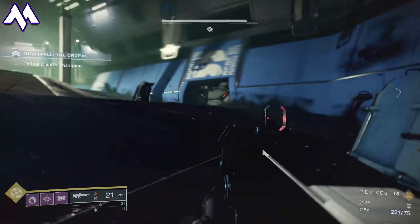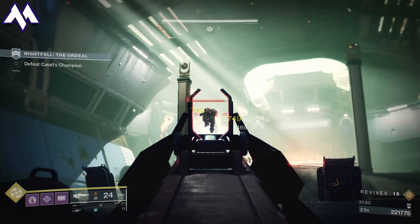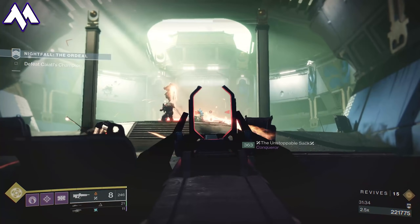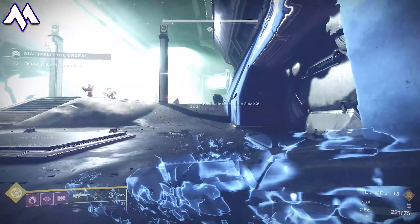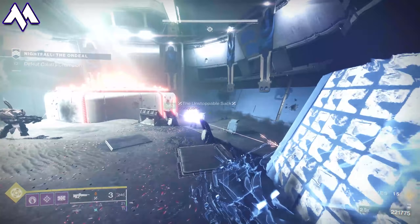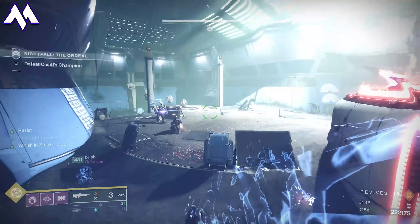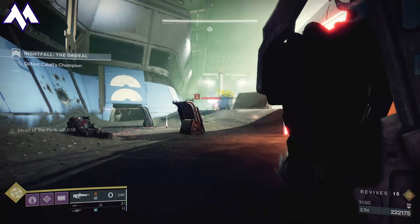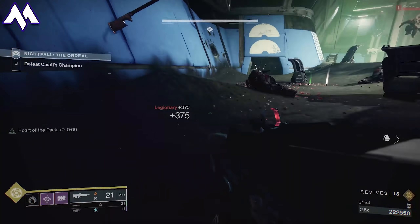Have one person constantly pulling aggro so that the fireball attacks — which can one-shot you — get cleared. Once the dome shield comes down, more enemies will spawn, but none of them are Unstoppables or Champions — they're just normal Legionaries. Take them out while dodging fireballs. What we did is rotate back to the entrance side of the room, had the Hunter make me invisible, and we basically pulled all the enemies over so we could face them and moved the boss back a little bit. You can experiment with this strategy, just make sure you don't get hit by any of the frag grenades. Remember that Anti-Barrier will also shoot through those basic Cabal shields.